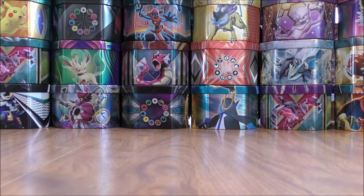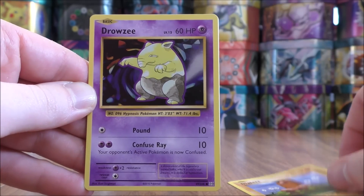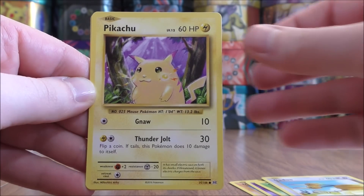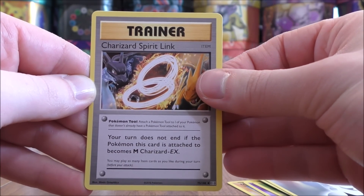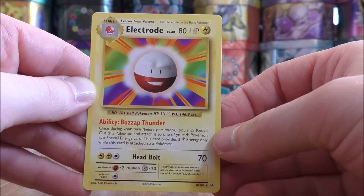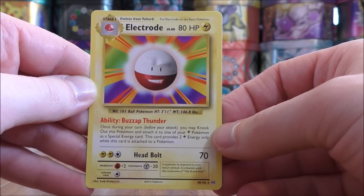Evolutions, one of my favorite XY series sets, mainly for the nostalgic factor — this is a base set reprint set. Final pack in the tin starts with Diglett, Drowzee, Caterpie, Doduo, Pikachu, Nidorino, Double Colorless Energy — always a useful special energy card — Charizard Spirit Link. Reverse holo is a Staryu, just a common. And the final card would be an Electrode. This card's ability is pretty good — it accelerates Lightning Type Energy into play if you want to knock out this Electrode.